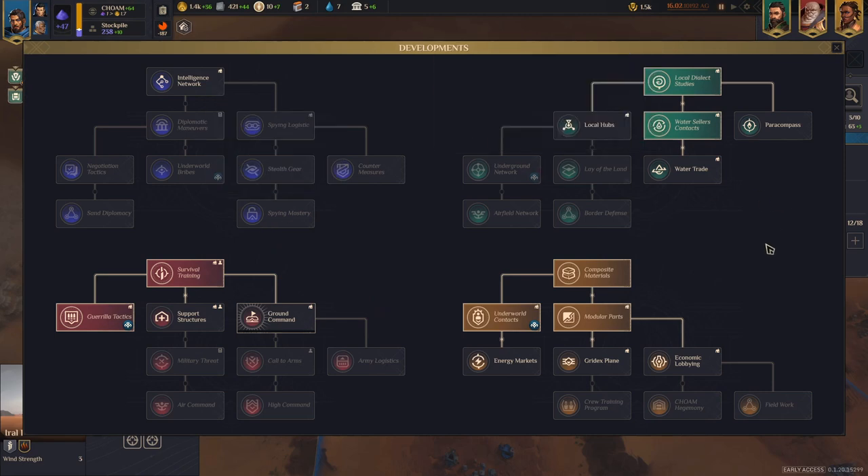After that, honestly it doesn't really matter what you pick up, but don't neglect your research while expanding and increasing the quality of your zones. Make sure you keep production up — Solari, manpower, everything. Local Hubs gives 0.2 knowledge per controlled village, which is a nice bonus and it's on the way to Underground Network anyway. You will really need a couple of Research Hubs to strengthen your research, because every time you research a technology all other technologies become more expensive.